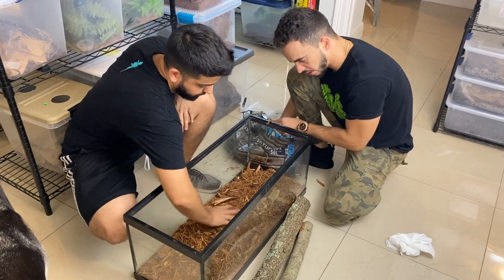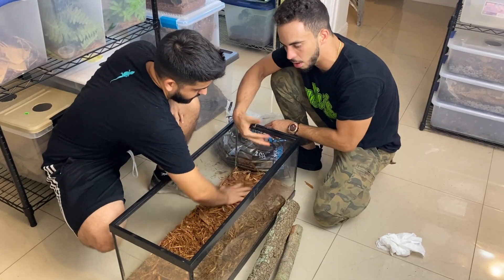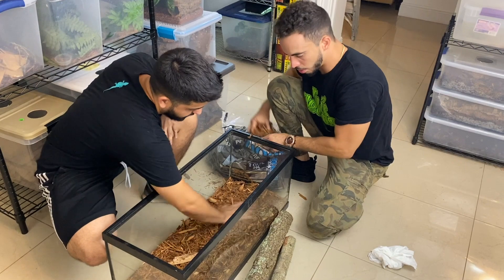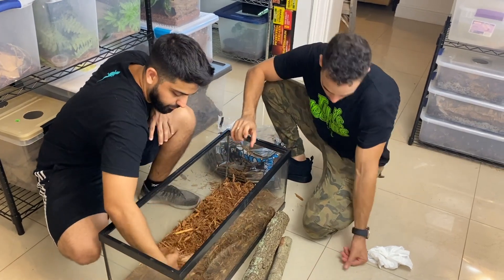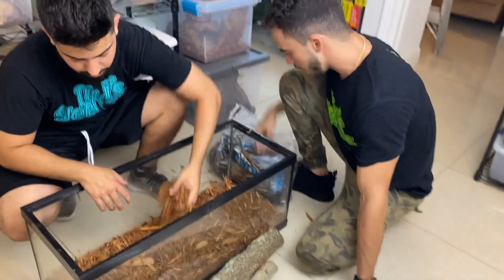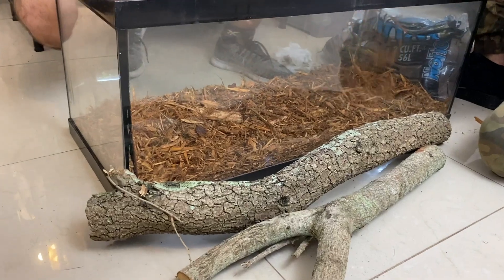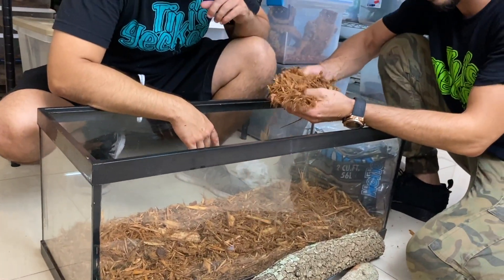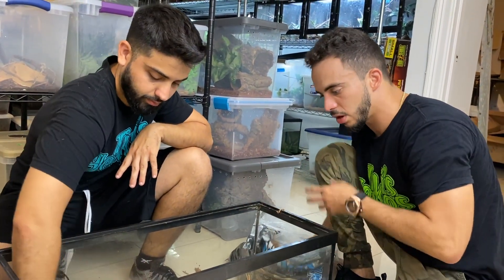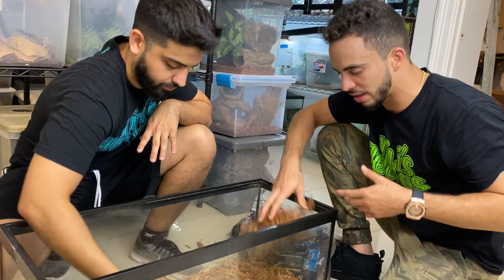You can also use peat moss or a mix of sphagnum moss, mulch, and bark — all good options. You just want to make sure they have a good amount, maybe two or three inches of substrate, so they can burrow if they want to. Make sure it's pretty humid — not wet, but humid — because babies especially require a little higher humidity; they need to stay hydrated.